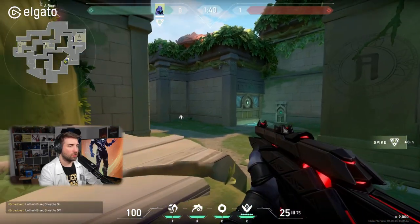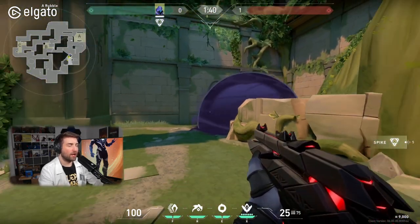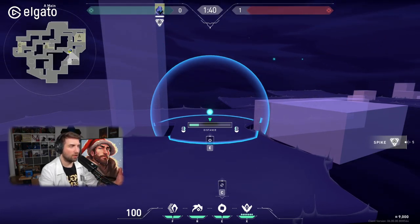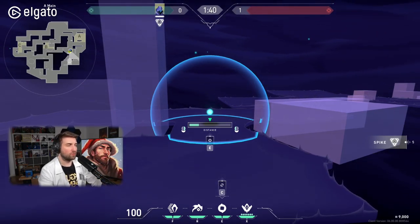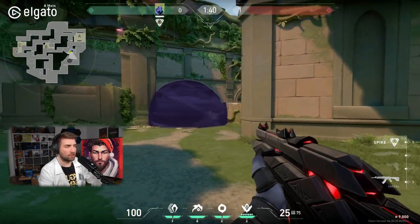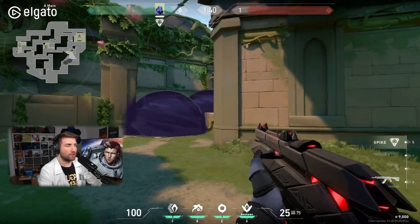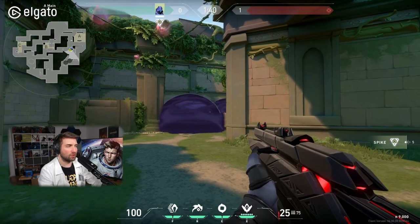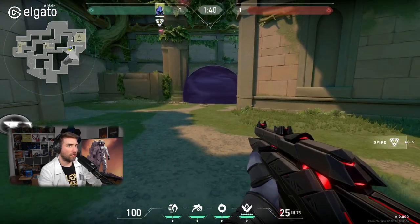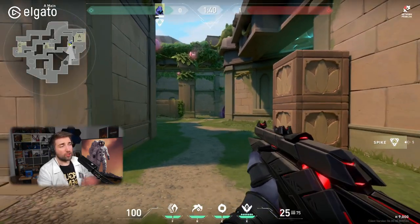When the round starts, attackers have to go through the smoke or jump on the ledge and be exposed toward the defenders. This stops a potential push. The counter to this defending smoke is essentially the same as smoking long on Pearl B ramp when a Jett or Astra smokes the passage. It's a nice way to use the Omen smoke to make opponents lose precious time crossing to A-lobby toward the orb.